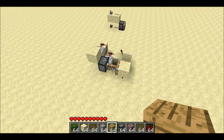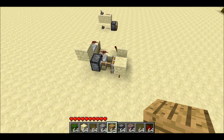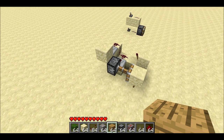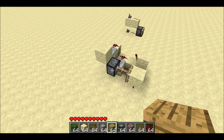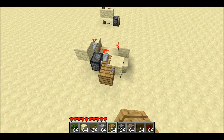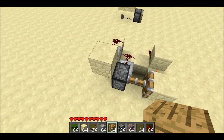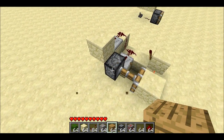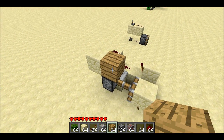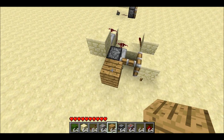Welcome back, Seth Bling here. Earlier today Etho released a really cool video showing off a block update detector switch, or BUDS as he termed it. Basically what it is — it's a little contraption where if you get a block update next to it, it'll cause a redstone signal to get sent out. So you can play some notes or set off some TNT or something. It happens whenever, for instance, a block is placed next to something or removed from somewhere.